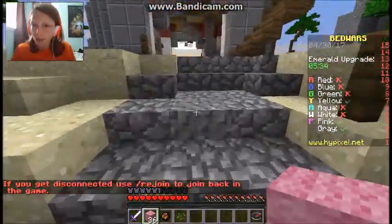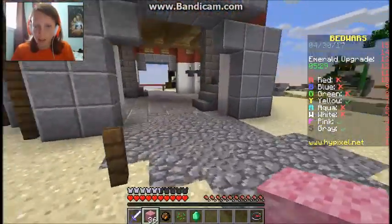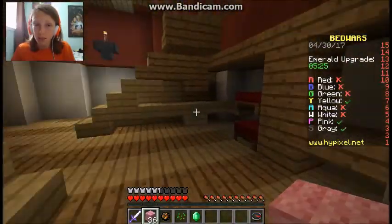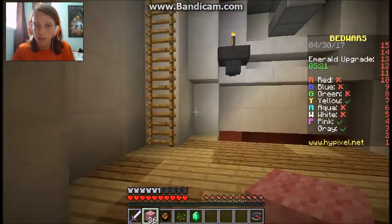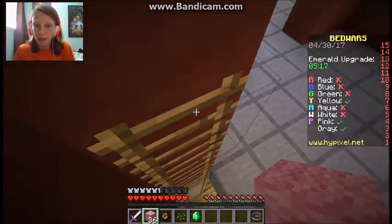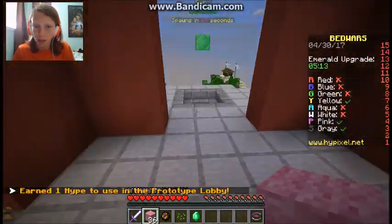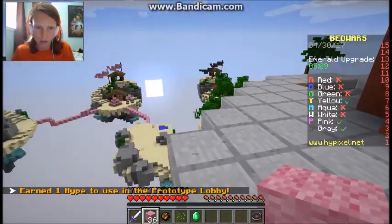If you look at it, there are X's next to some of the colors and check marks next to the others. The X means they're out, the check means they're still alive. If there's a number next to their name, that means they're still alive but they don't have a bed. There are no emeralds here yet - I need to make sure no one's going to my base.